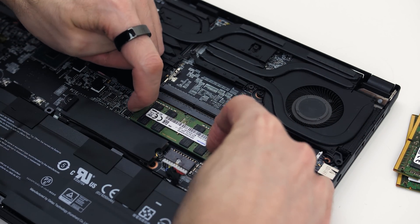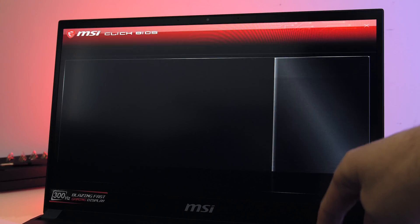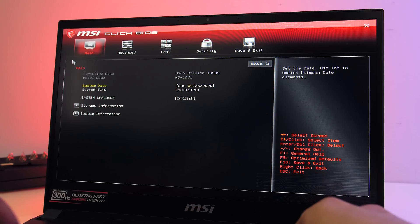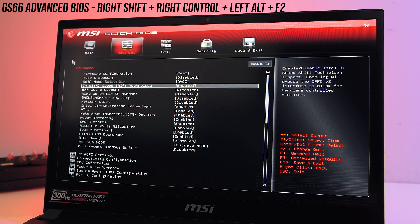Both configurations were two 16GB sticks in dual channel. You can tune the memory in the BIOS — just press Delete during boot up, then once in the BIOS press Right Shift, Right Control, Left Alt, and F2 to enable the advanced BIOS mode.